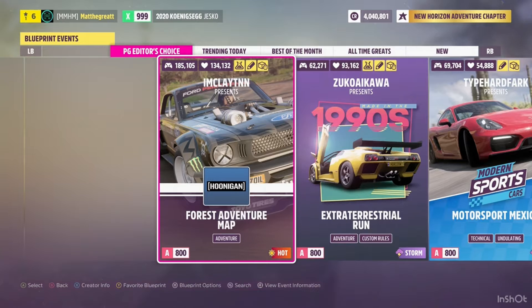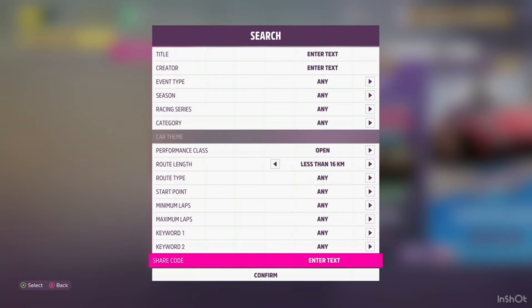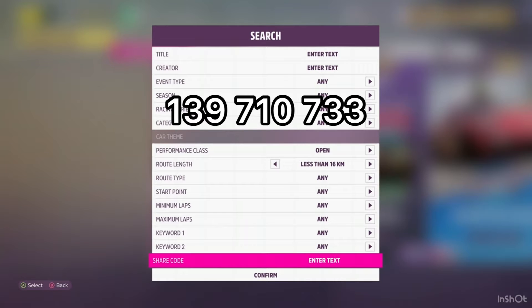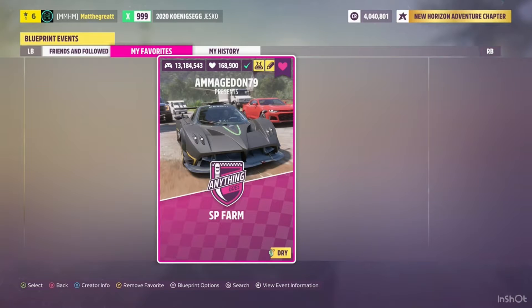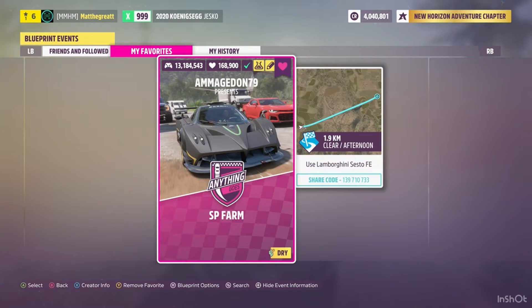Go to the search bar, which is right here, and then go to the share code and enter the code that is on the screen right now. It should come up as SP Farm. This is what the map should look like once you enter that share code. Again, there it is on the screen: 139-710-733.